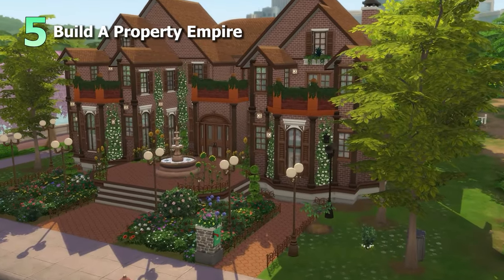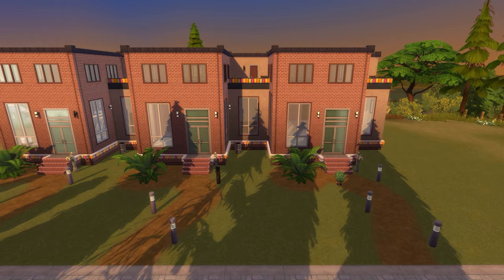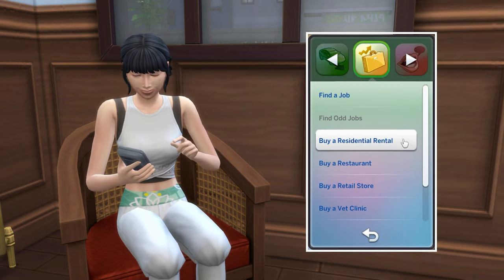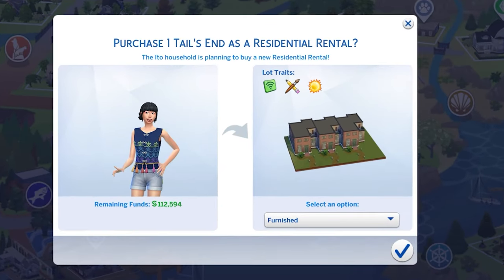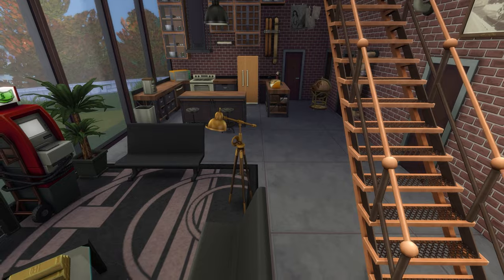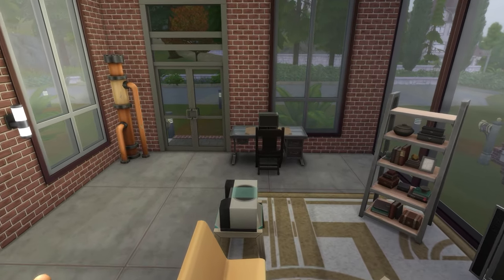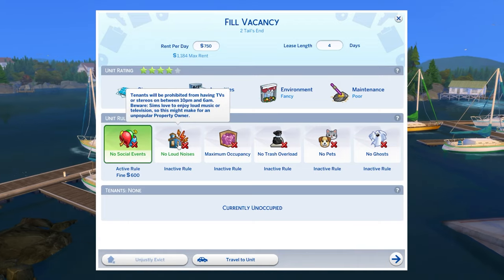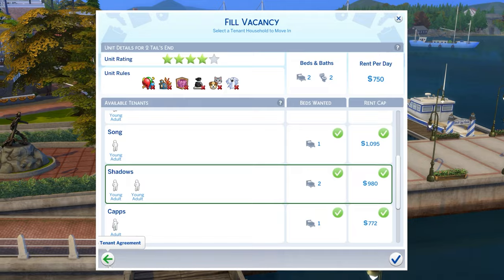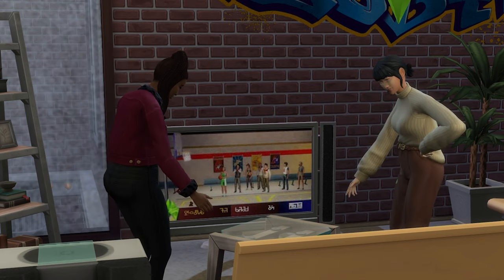The fifth idea is to build and manage a property empire. For this you'll need some starting funds and use the business section of your phone to purchase a residential rental property. Afterwards, you'll look to increase its star rating by decking it out with top-notch amenities and objects that improve its environment, potentially increasing its size. You'll set the rules, set the rental price, and then find tenants to move in before managing all of their many chaotic concerns.